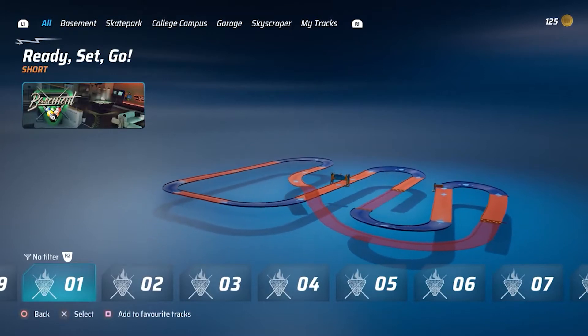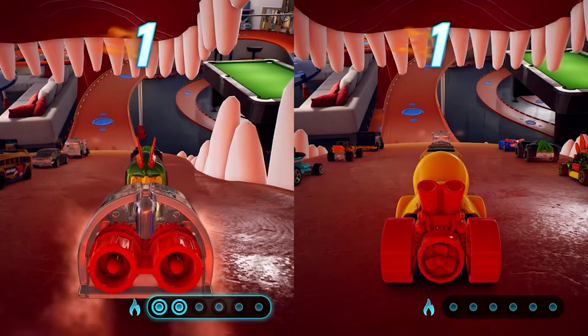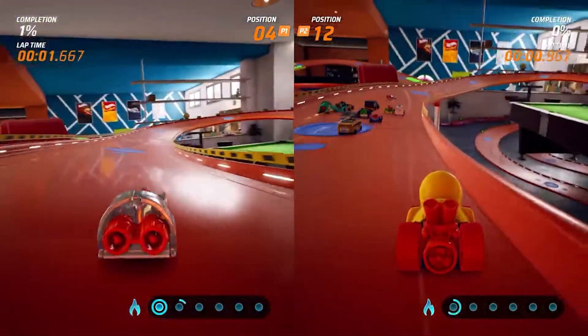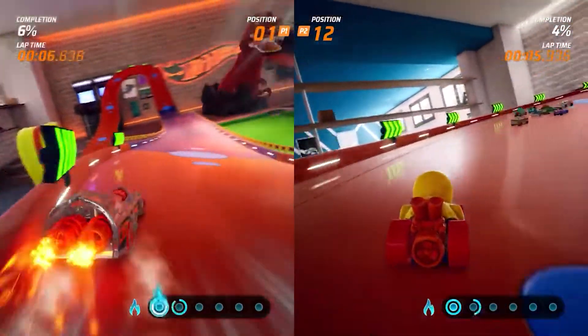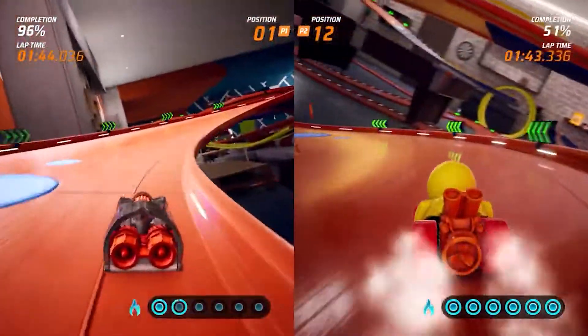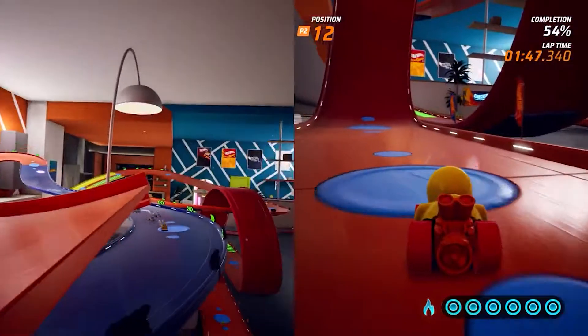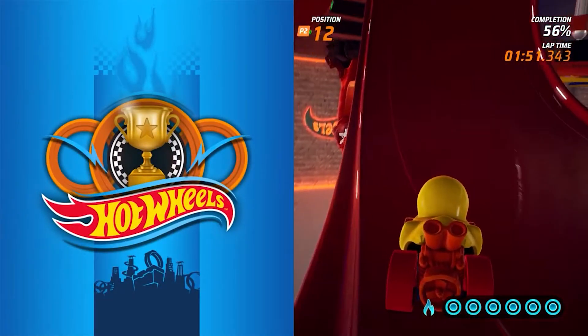To get the trophy or achievement, choose the Quick Play tab and then Split Screen, followed by choosing any track and vehicle that you wish. Then it's just a matter of reaching the finishing line to unlock your trophy or achievement. PlayStation users do have the option of Share Play, whereas that isn't available on Xbox, so you will need two controllers for it.